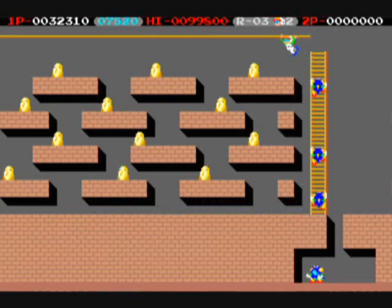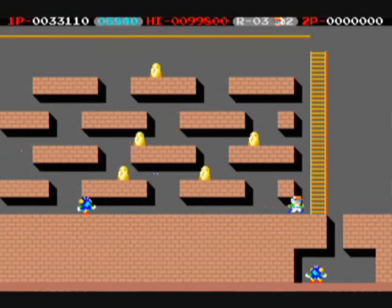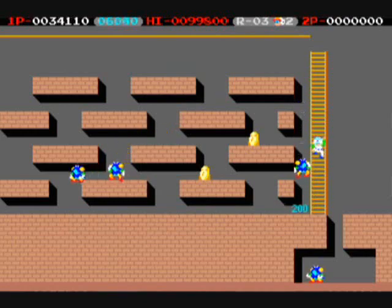You cannot dig a hole under an enemy that's already standing over that ground — you have to dig a hole a little bit ahead of time. They've all got gold. Do not fall into an area that you cannot get out of, like that area at the bottom right. There's an enemy there waiting to kill you. And even if there wasn't one, you wouldn't be able to get your way back out. You cannot dig a hole through the very bottom of the screen.